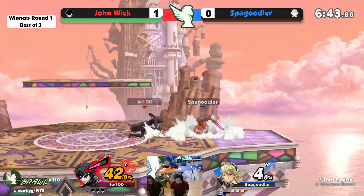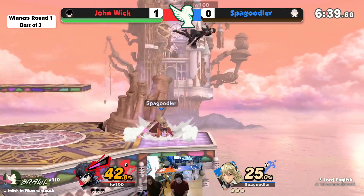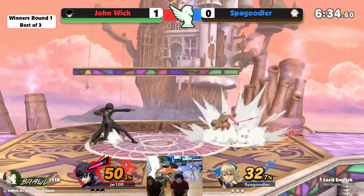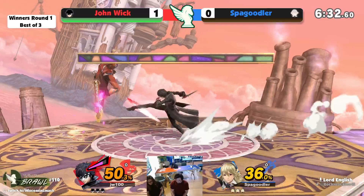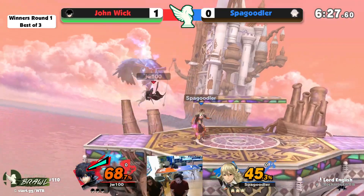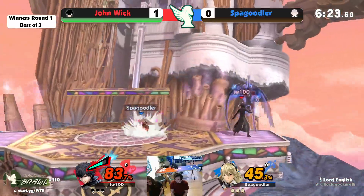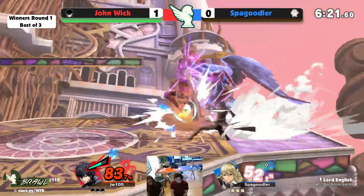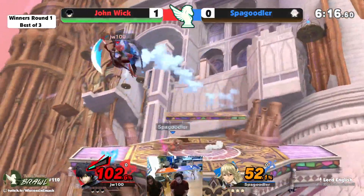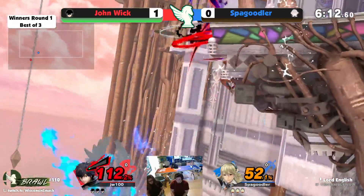Down tilt into a nair — take it early — sends him out back there. Spagoodler catches John's landing attempt, jumps in, rolls away, goes for a little nair. Jumps in — nice, catching the roll — gets down throw to send John Wick out. Tries to move back but nair out of shield — and that was such a good back air!